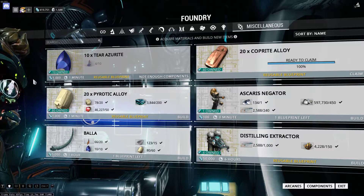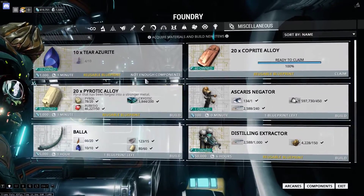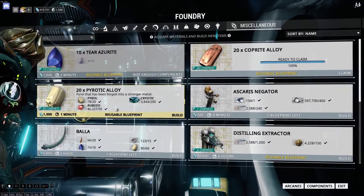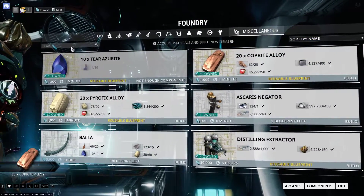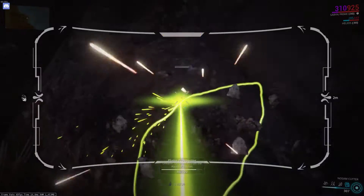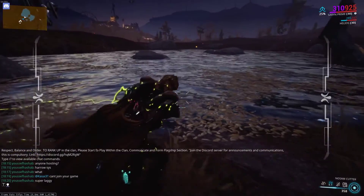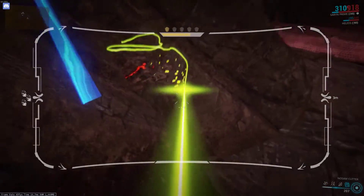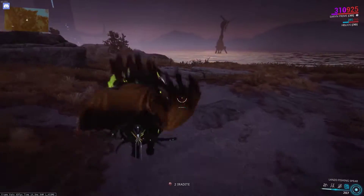Resources needed for your Zaw — well, most of the resources are available to farm in Plains of Eidolon yourself. Some of them are common drops you get in other missions. They come from fishing, mining, cutting plants, shooting rocks, hunting birds, and back to more mining and more fishing. You get what I mean. Move on.